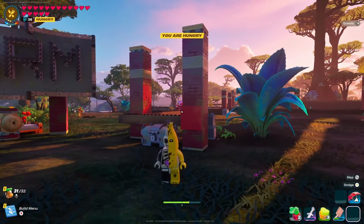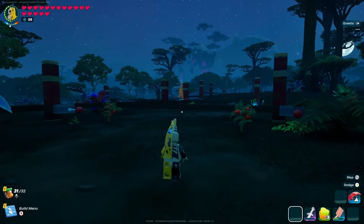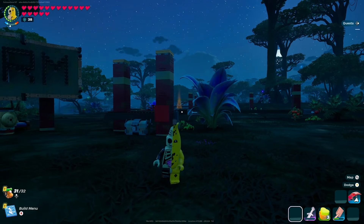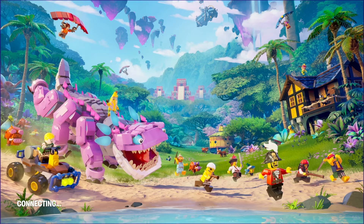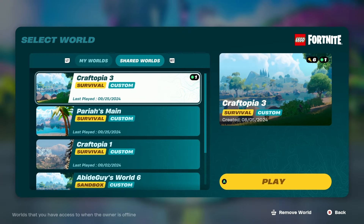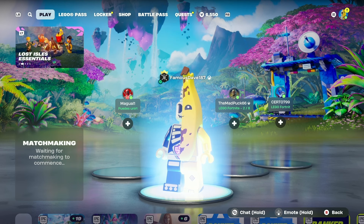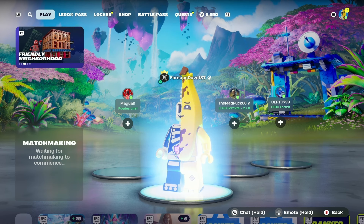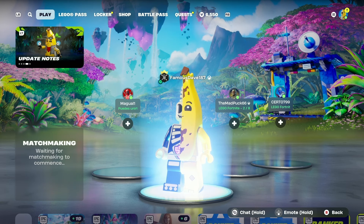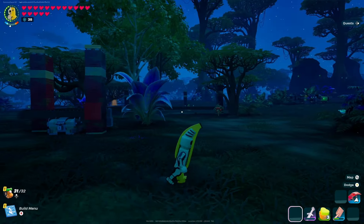The most important thing about this video is going to be this next trick — how to get these trees to regrow. As you can see, we're running around at our auto farm and there are absolutely no trees left. All we need to do is simply go in and log out. The one thing to be mindful of: you have to log out and log back in, but you need to make sure that you're the only person in the world. If you have other people inside of your world, these will not regrow based on my testing. I've done this about four or five times. So we're back in the world and just like that, all of the trees have regrown.